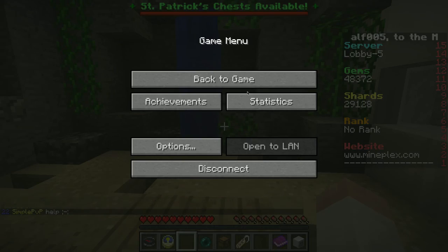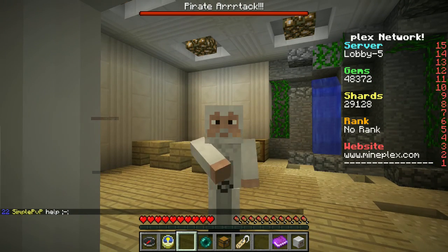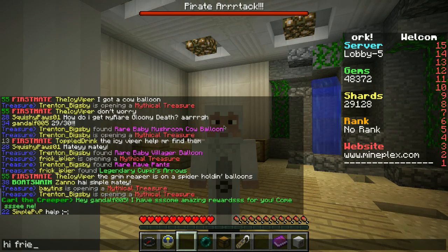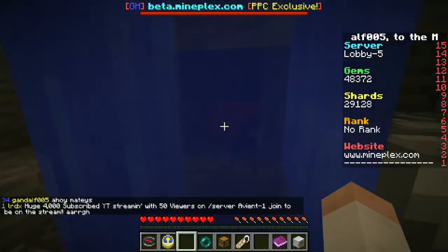If you found all 30 pirate heads you could get a special title and an omega chest for free. And every time you found a head you got 500 treasure shards, which is really cool.